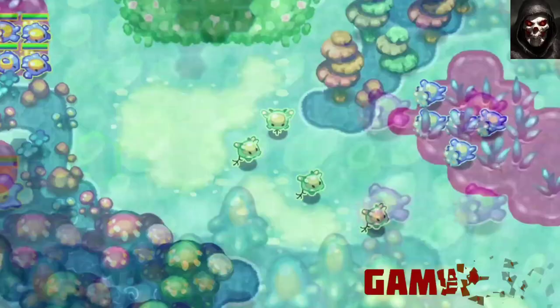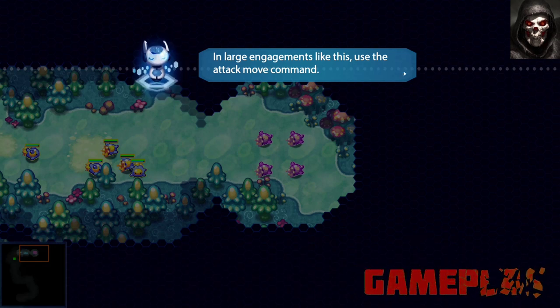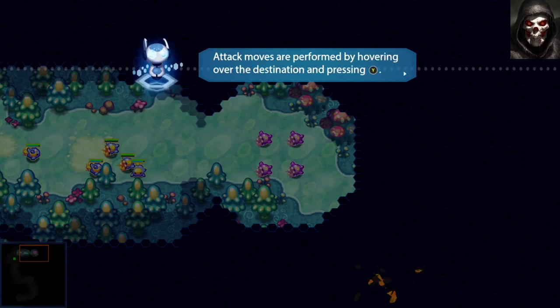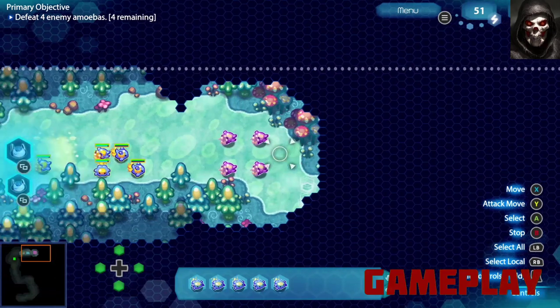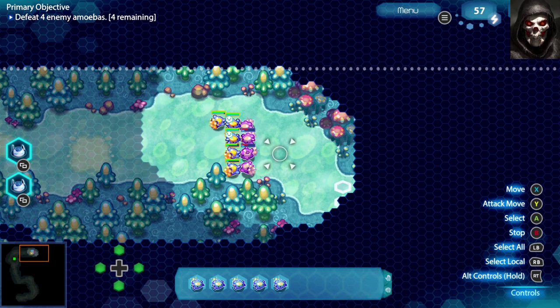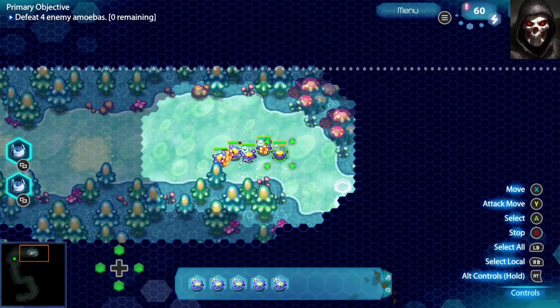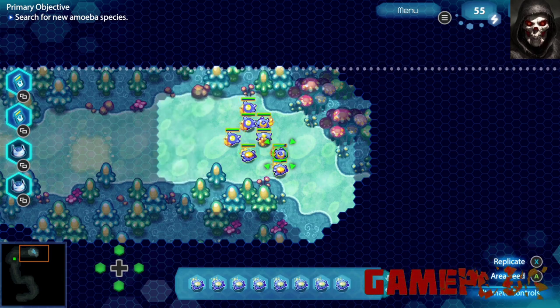The biggest issue when it comes to RTSs is that they work perfectly with mouse and keyboard but often fail or feel cumbersome when using a controller. This is because binding all those keys and shortcuts to a controller is almost impossible, even with extra buttons such as the Elite 2. However, I can say that the developers have really put some thought into the control system, refining it to make it quick and easy to use, and it shows.